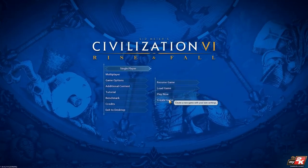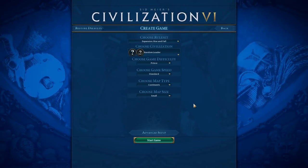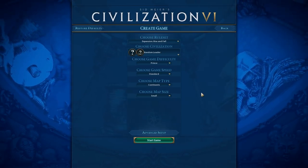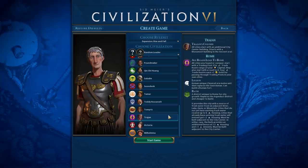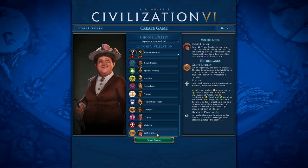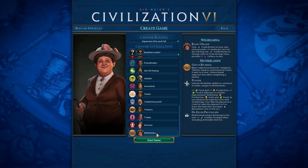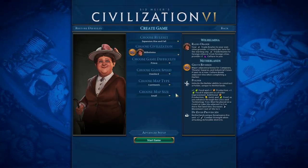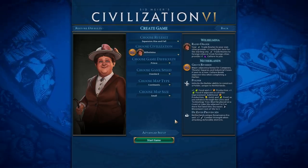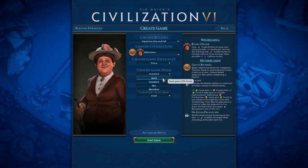Last time we played as the Cree and they were fantastic, but a really early-game-weighted civilization. This time we're going to be playing a civilization that's a little bit more late game — we're going to be playing as Wilhelmina of the Netherlands. It's sort of mid-game when most of our stuff unlocks. Since we're turn-limited, we're going to do something I don't normally like to do and play on Quick speed.